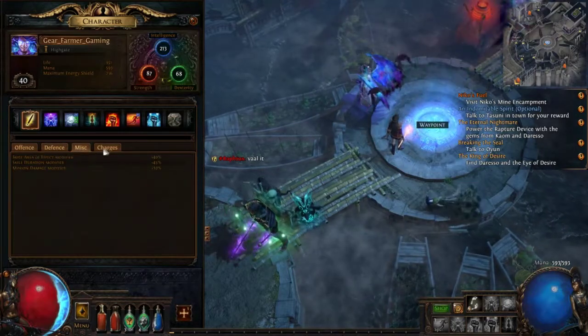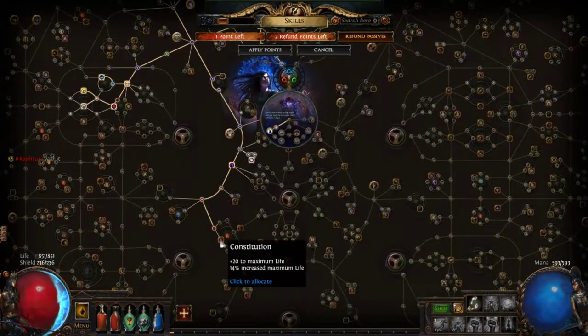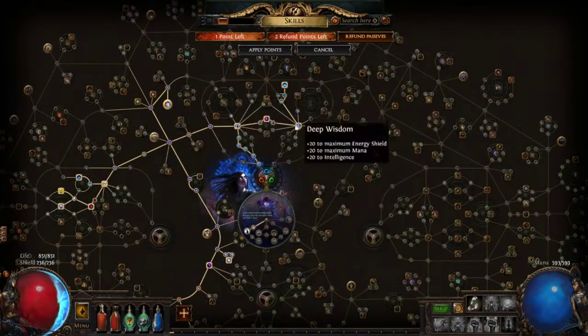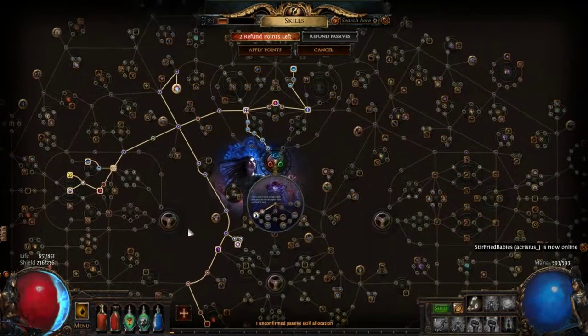I'm using Clarity for some mana regen, which I don't really need — probably could drop it to level 3 or level 5. For the passive tree, I went ahead and grabbed some damage nodes over here, did the elemental one, and right now I'm getting some life for survivability.